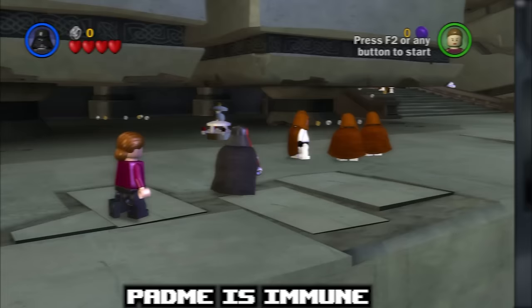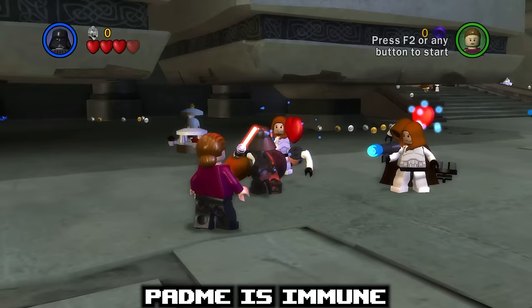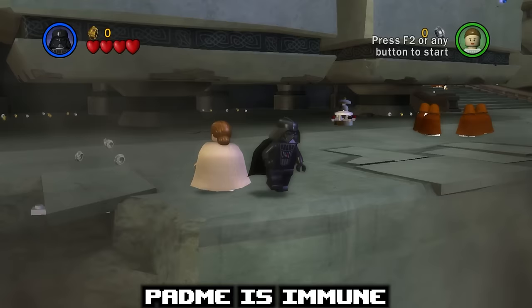In LEGO Star Wars: The Complete Saga, you can use Darth Vader to force choke Player 2. You can choke just about every single character in the game — except one: Padme. If you try and force choke Padme, nothing happens and your ability is blocked off. This is not only a pretty cool secret, but one that also fits in with Star Wars lore quite a bit.